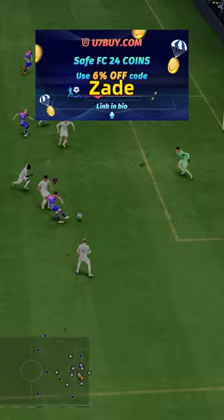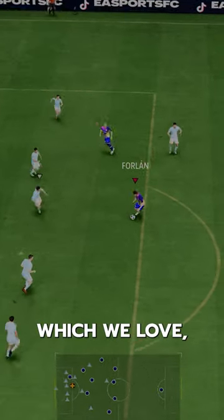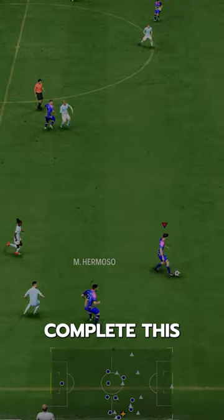If you need FC24 coins, check U7Bi, code Zade for 6% off. He's got the Finesse Shot playstyle, which we love, and he's got Power Shot Plus, which you've certainly got to learn to use often if you complete this card.